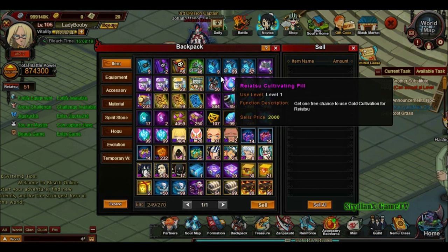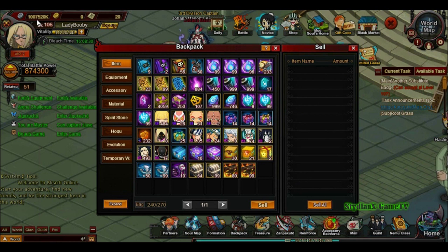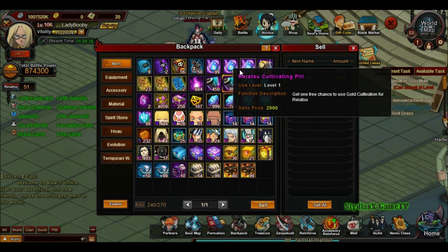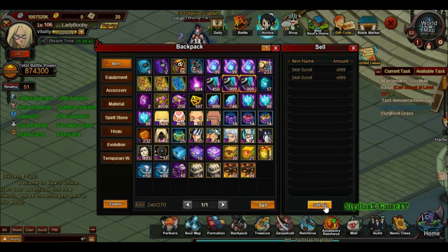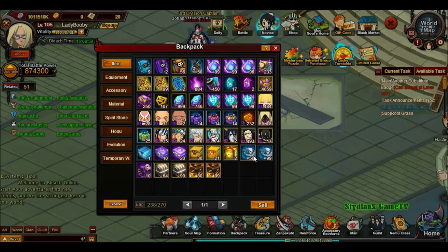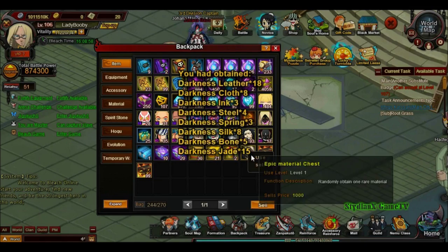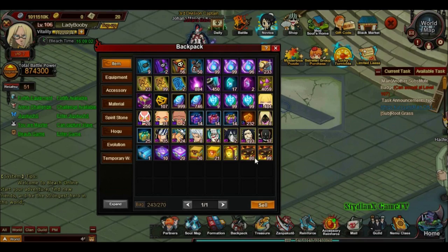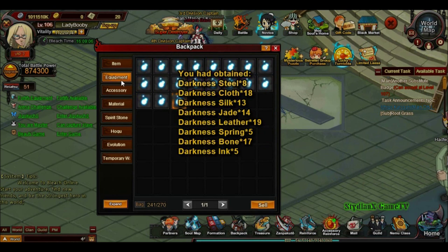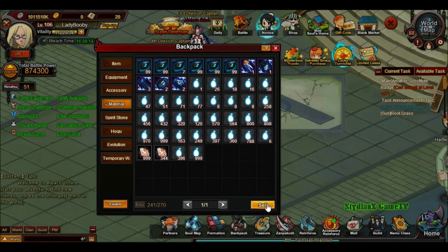Let's sell this stuff. We got level 3s right there. Oh damn, that went to 1 billion already! We're going to sell these as well and use the Reaction Cultivation Pill. Let's sell the materials — always use these items first before you sell them because you get three times the amount compared to selling them directly in chest form. That's a pretty good tip.